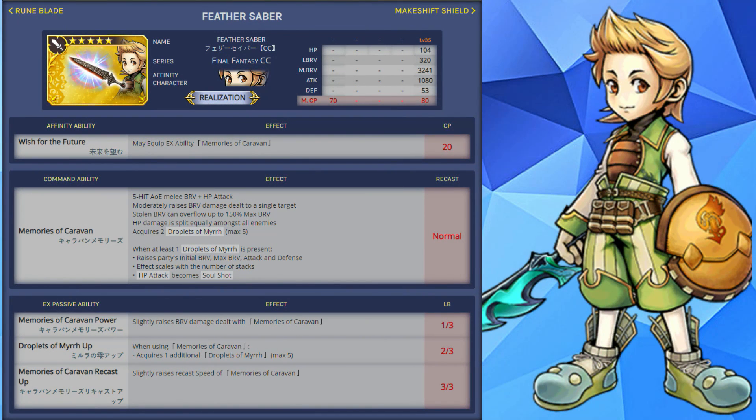Now let's move on to Sierin's EX weapon called the Feather Saber. The EX ability is called Memories of Caravan, which is a 5-hit AoE melee brave plus HP attack. This will moderately raise the brave damage dealt to a single target and the stolen brave can overflow to 150% of his max brave.